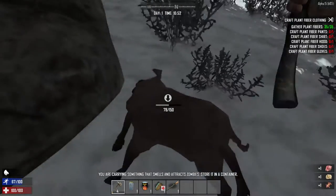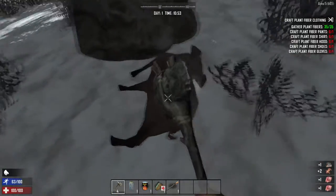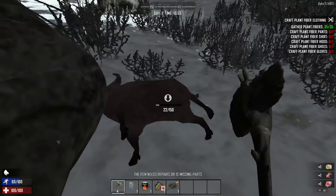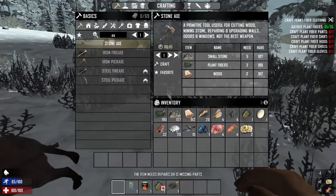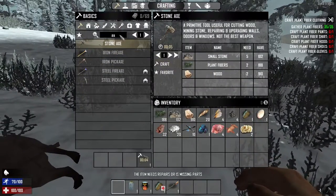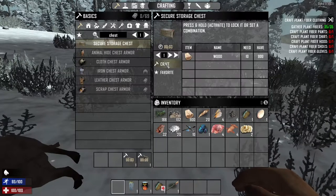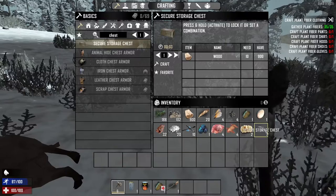We're also picking up meat. Meat can attract zombies. So I'm going to make a chest and mark it here. We need another axe - we'll make that. We'll also make a chest and I'll mark it here and we'll come back for our meat later. But I don't want to be carrying it around on me right now.